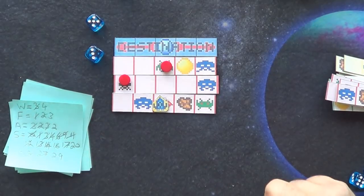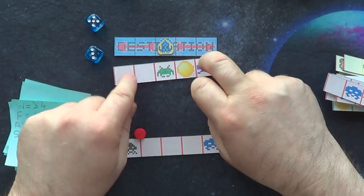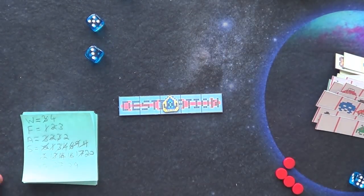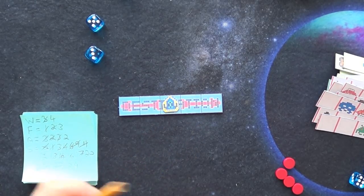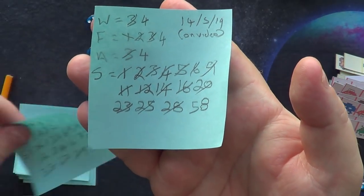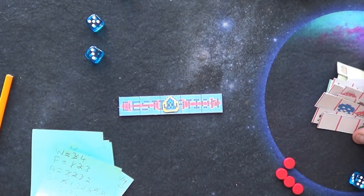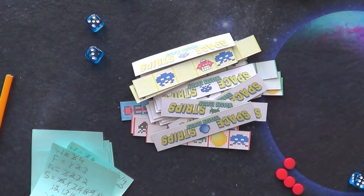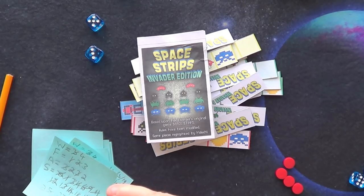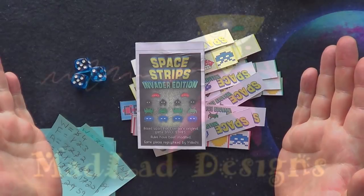Up to 29. Move forward one, remove the strip. Move forward one — that's our destination! We've finally made it through. When you reach the destination you get an extra 30 points, so I now have 59 points. My last game was 58 — this game 59! That is Space Strip Invaders. I'll leave a link to the print and play files and the BoardGameGeek page. Hope you enjoyed it — dead simple, dead quick. Until the next video, catch you guys later!